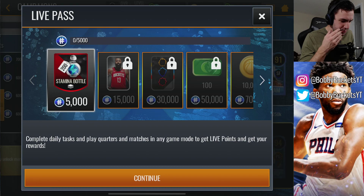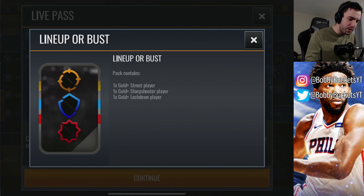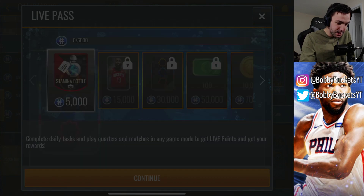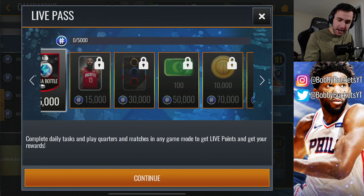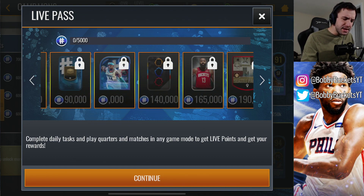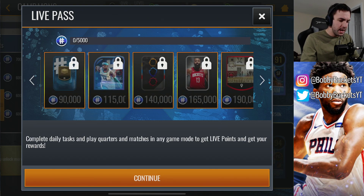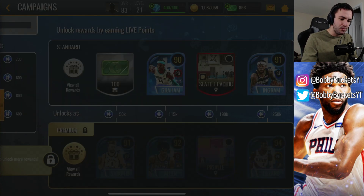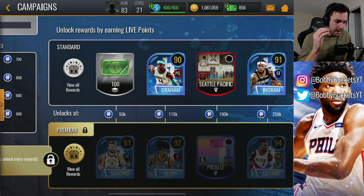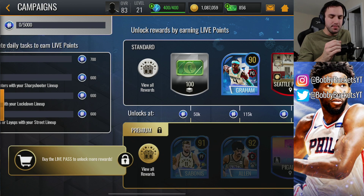We're going to go through the free pass first. First thing is the stamina bottle — not too exciting. Then we got a pro pack. Moving up, we got a lineup or bust, which guarantees at least three gold-plus players. Then at 50,000 you get 100 NBA cash for free — not a bad deal. Obviously the players are going to be the thing actually worth grinding for. Devontae Graham's 90 overall card looks like a really solid card because they did so well with this and also offered free-to-play players rewards.